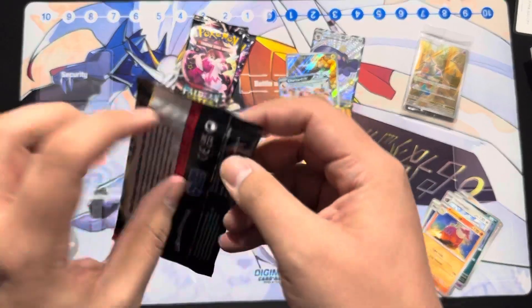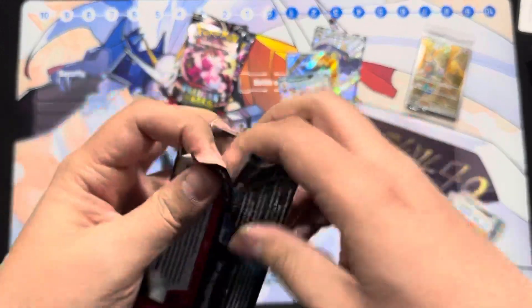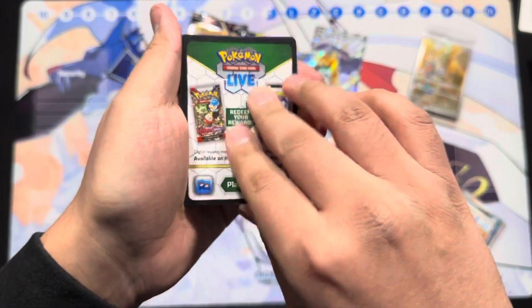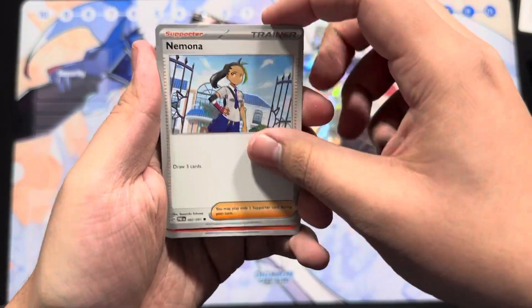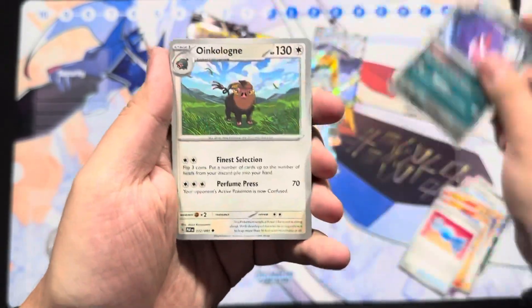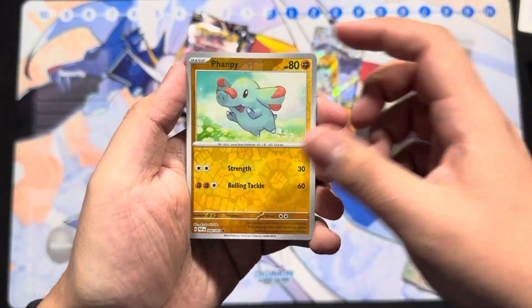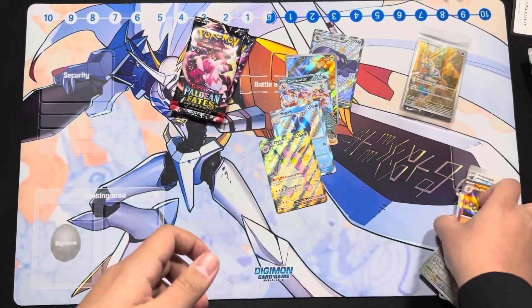This has been a pretty packed ETB honestly. Can we get that special illustrator rare? Pack seven: Magmar, Nanoma, Charmander, Rare Candy, Gengar, Charmeleon — fancy Magmortar. All right, nothing on that one.